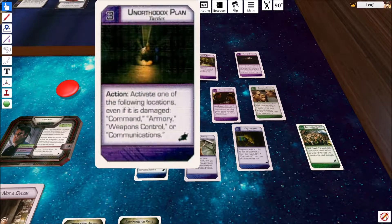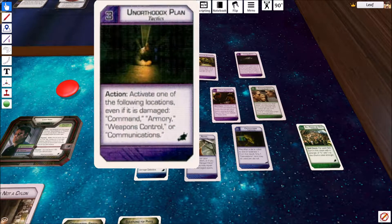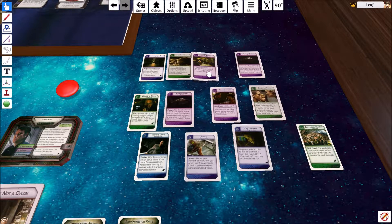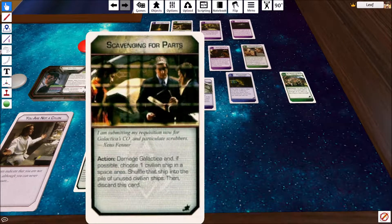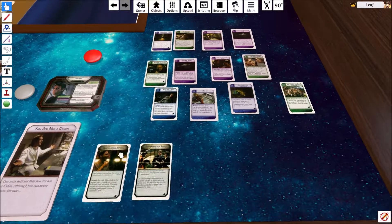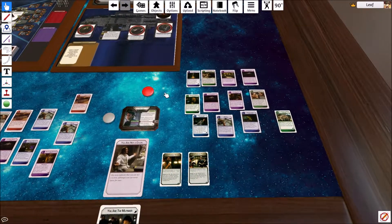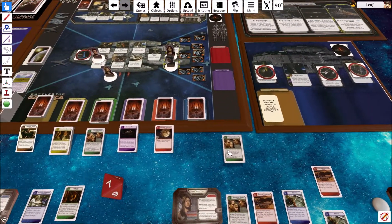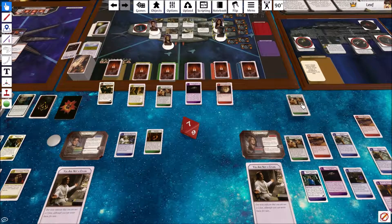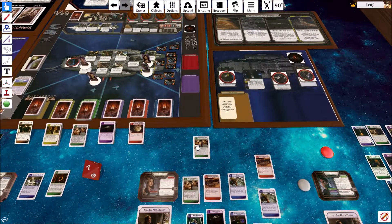Some of these cards are pretty interesting. This one allows you to activate locations even if they're damaged — that's a way to get around a damaged location. He is currently locked away, so that's not going to help us. We can potentially get back morale, but that's not going to really help us too much. I think we're going to go ahead and XO — the person we're going to XO is Boomer.